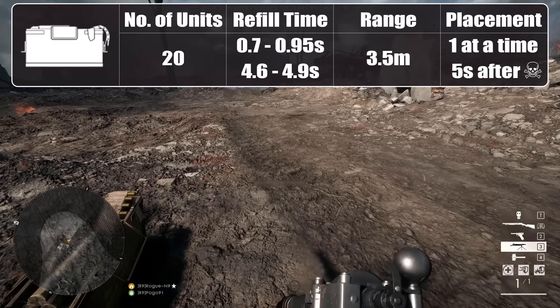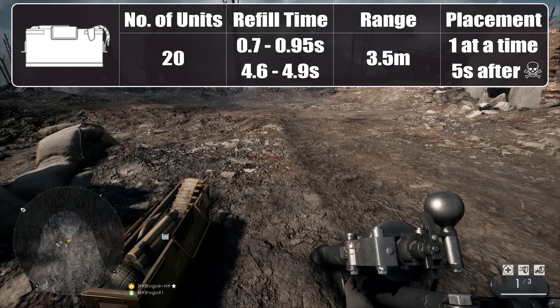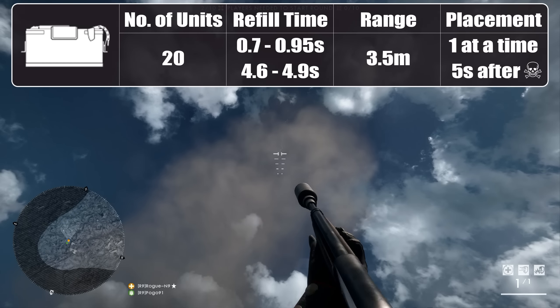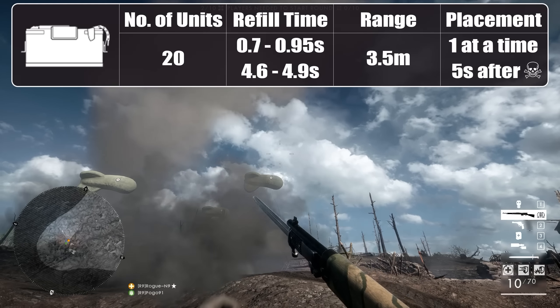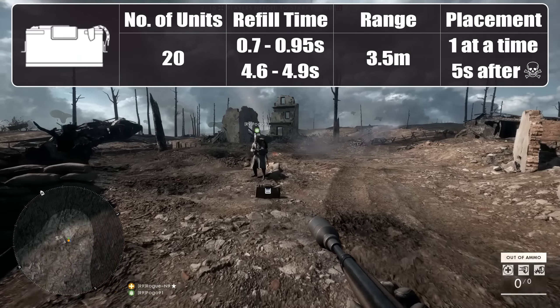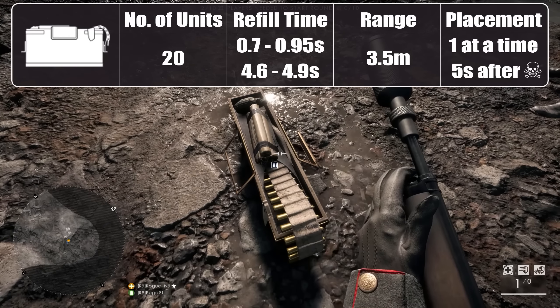If you're regularly running out of primary ammo, you're either racking up a huge KD ratio or being wasteful, because most of the time you'll die before running out. Far more important is refilling gadget slots — and this is where the ammo crate falls short. It takes between 4.6 and 4.9 seconds for a single gadget to be replenished. Worse, there appears to be a bug: if you have a gadget equipped in your hands, even primary or secondary ammo takes close to 5 seconds to resupply.